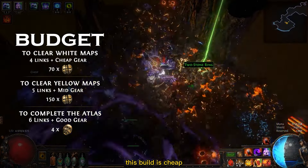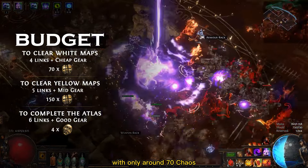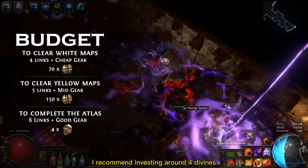As for budget, this build is cheap. You can get it destroying early endgame maps with only around 70 chaos. For comfortable entry to yellow maps, I recommend investing around 150 chaos. And for easily completing your atlas, I recommend investing around 4 divines.